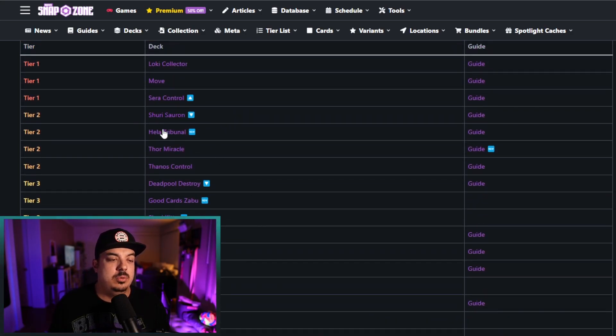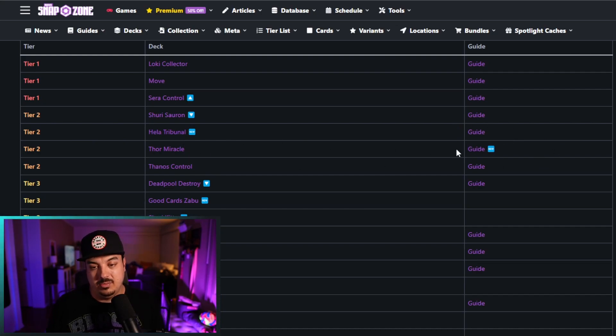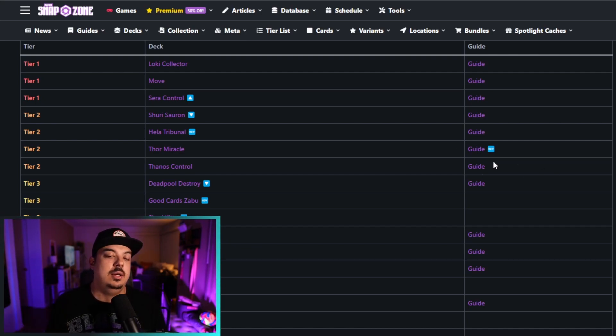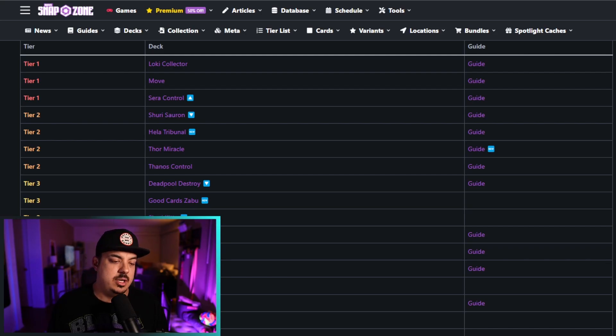Ramp is back on the list in Tier 3. I'm just going to skim through the new decks on here except for Hella Tribunal, since we've already seen it. Worth noting, Den has a guide on Thor Miracle, so if you haven't given that deck a shot and want to learn how to play it before you get your hands dirty, his guides are fantastic.